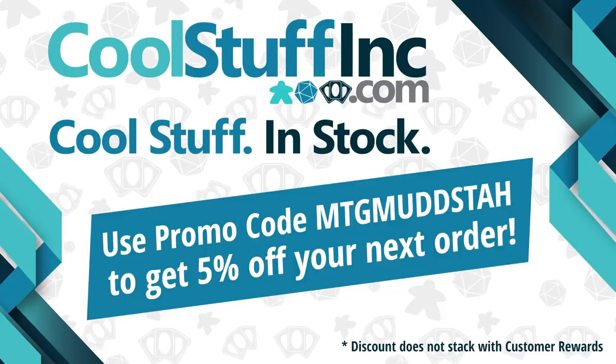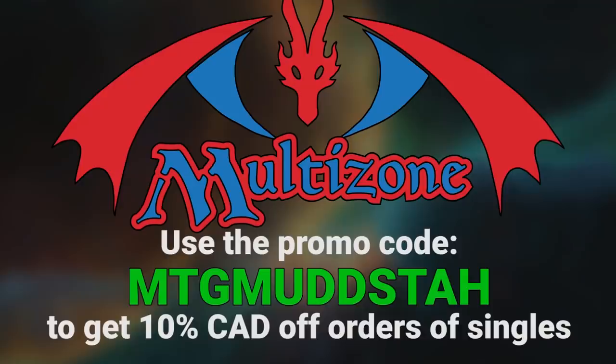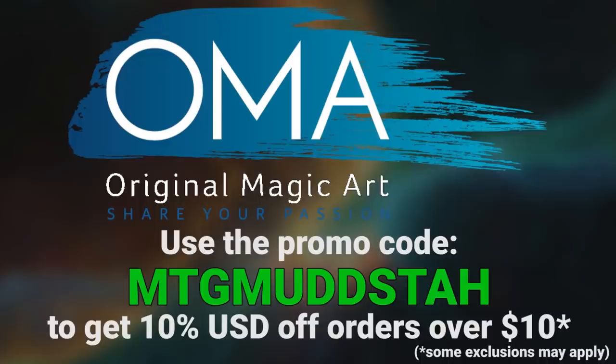This video is sponsored by Cool Stuff Inc. If you're looking for cards in the U.S., you can use the promo code MTGMudsta to get 5% off anything on the site. Or if you're in Canada like me, you can use the same promo code at Multizone to get 10% off your orders of singles. If cards aren't what you're looking for, Original Magic Art has playmats, tokens, and sweet art that you can use that same promo code to get 5% off your order there.